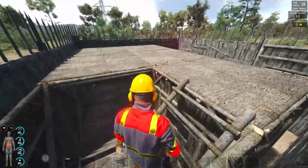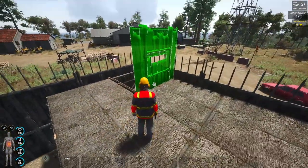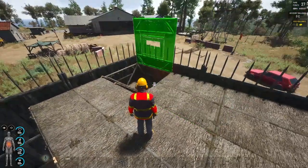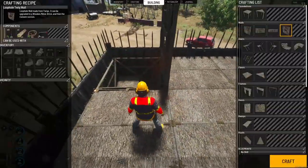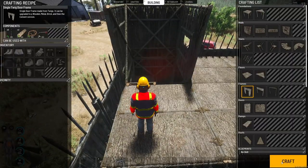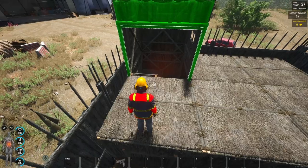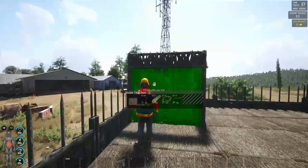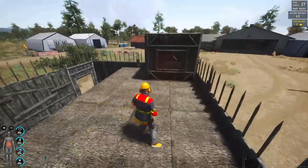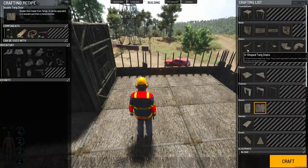With supports in place, come back up and add a window — as you can see it now goes on there. Add twig walls. You can use a single door for this, but it doesn't align properly and doesn't look right when opening from inside, so use a double twig frame and a double twig door. There you have your second airlock. If you're upstairs and someone gets into the base downstairs, you can wait up here — they'll come up the stairs and you've got the advantage.